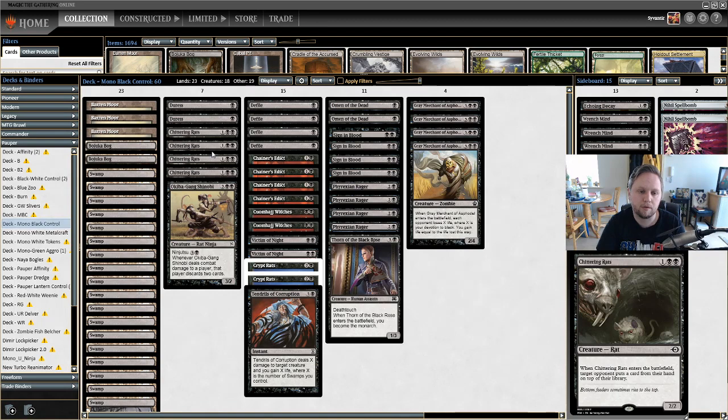After that we have Chittering Rats — one black black for a 2/2 Rat. When it enters the battlefield, target opponent puts a card from their hand on top of their library. It's not quite discarding, but you're essentially denying them a full draw step, which is incredibly powerful. It lets you commit to the board while also preventing them from committing harder. It's so strong when you pair it with the next card.